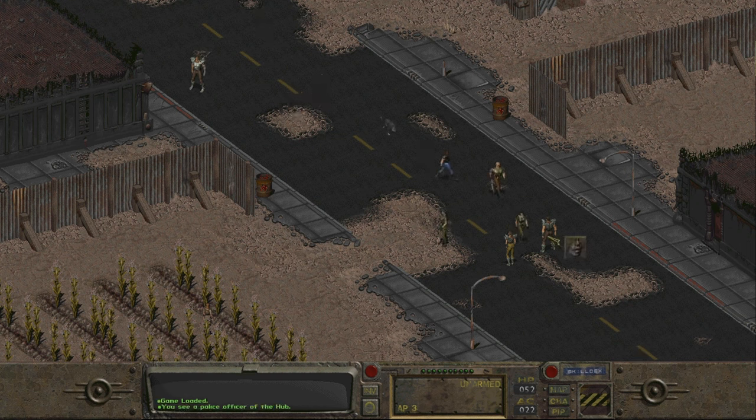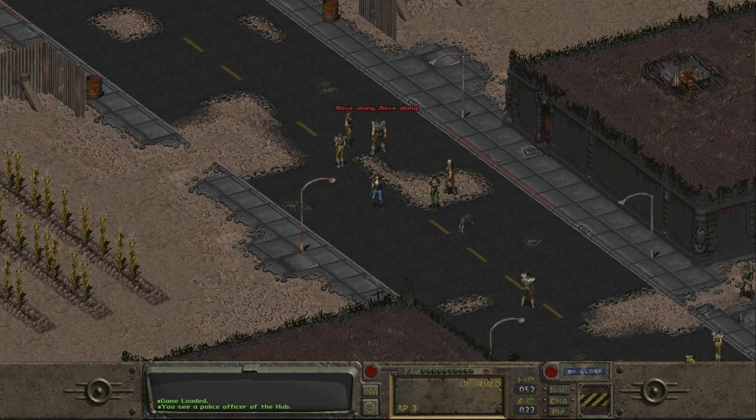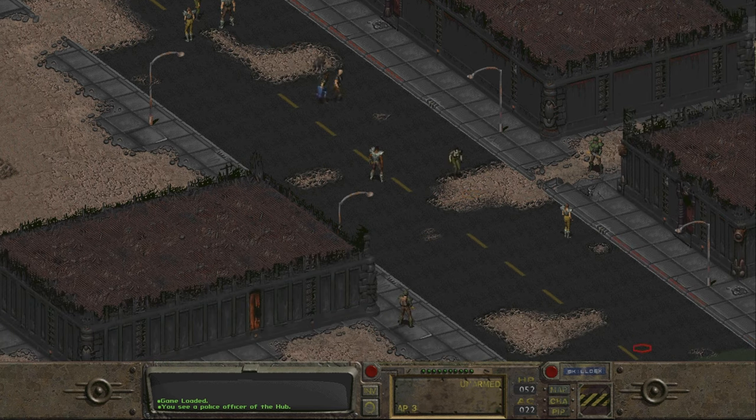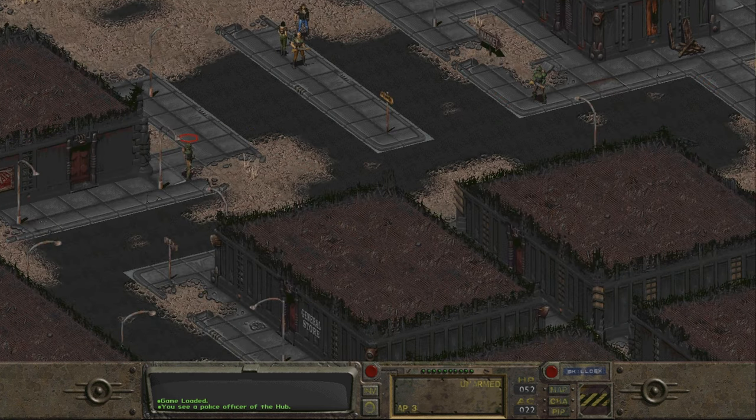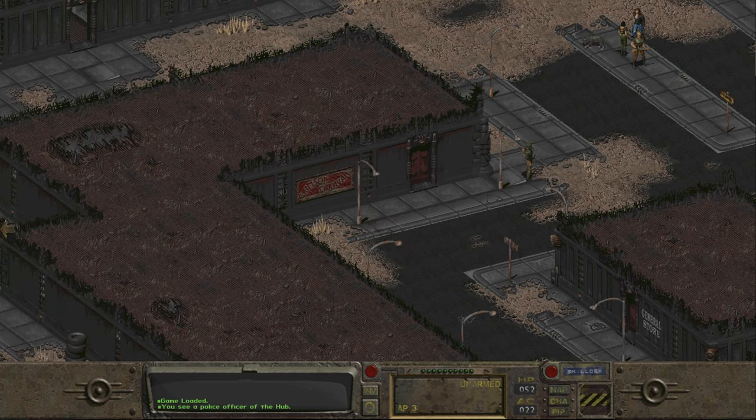We need to start making our way into town, past the police officer — gives us a free pass on the boys following behind us here. It doesn't want to speak to us, so we start making our way into the town, into the main trading area. And here we are, we can see the Crimson Caravan.